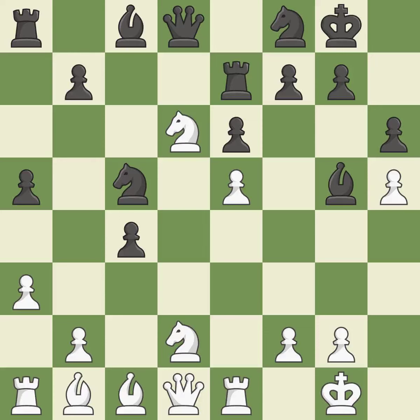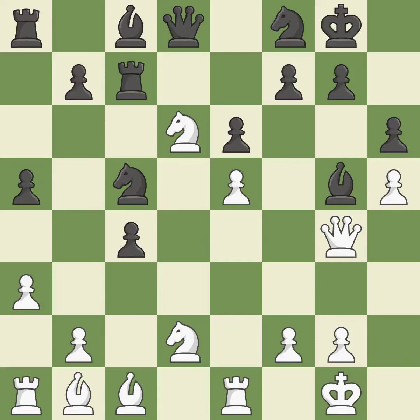This moves the rook to safety. This threatens to pin a knight. This threatens to attack a trapped bishop. Only one move worked there, and this wasn't it — this ignores a better way to develop a queen off its starting square; it is a mistake. This stops the opponent from being able to attack a trapped bishop. There was only one good move there. This ignores an opportunity to increase a bishop's scope by moving it to a better square — it is a mistake.